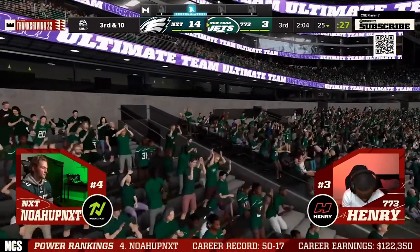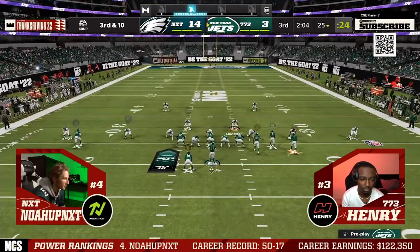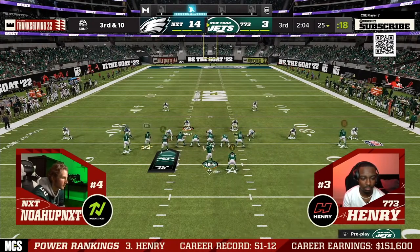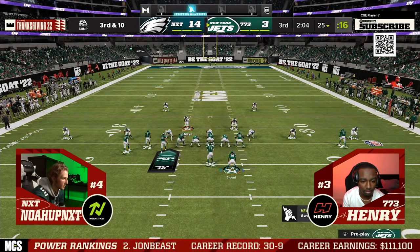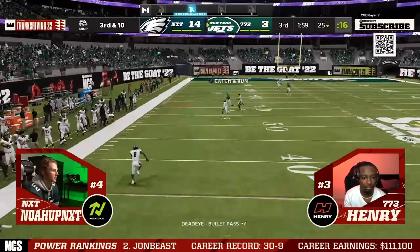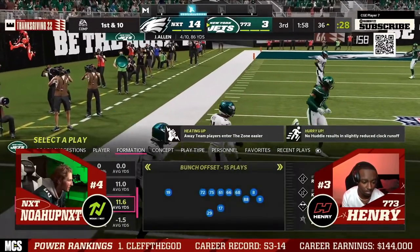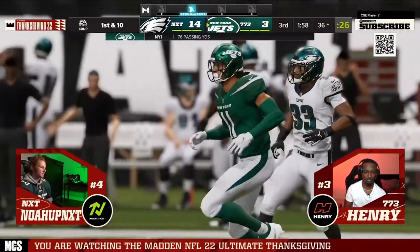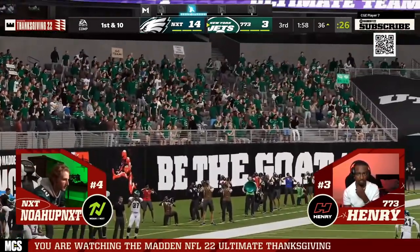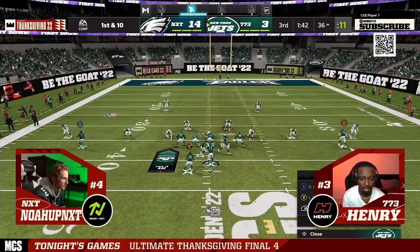In Madden 20, you needed to have a plan for stopping the run — it might have meant two formations. So in general, if you're going to run, say, Dime 1-4-6, you need to know how to stop the shotgun run game out of meta formations like Bunch, Trips Tight End, and U-Trips. And if you're playing against more under-center sets like I-Form Tight, you might have a different defensive system — like Nickel Normal Over Storm Braid, which has probably been the best run defense this year in general.